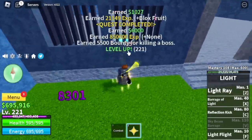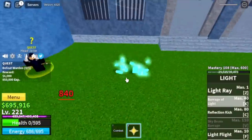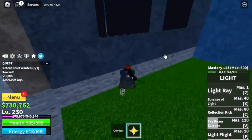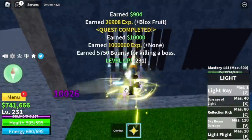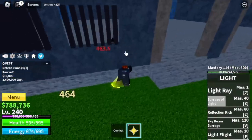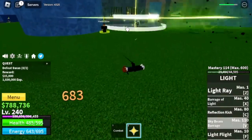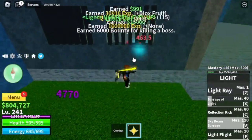At 230 you're gonna start defeating the Chief Warden using the same strategy. Next is level 240, and good news — we will be unlocking our final skill, the Sky Beam Barrage. Boom, better effects! Do server hop again, do wall strat. Target level is 350.